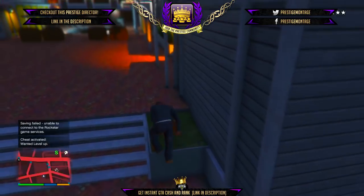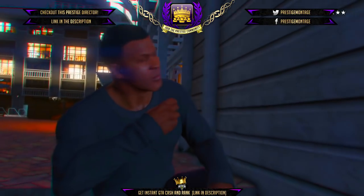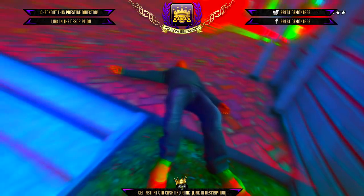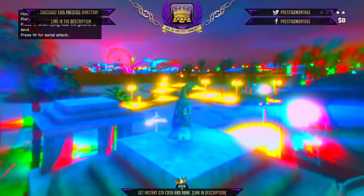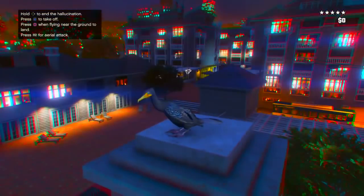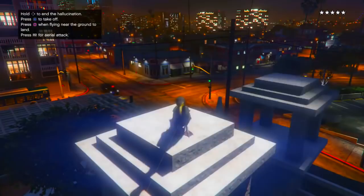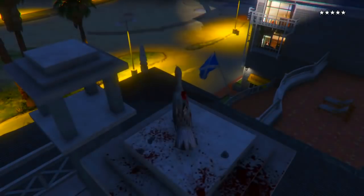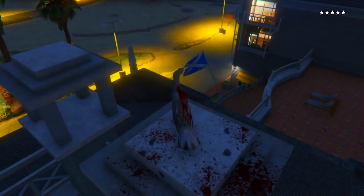Cops do kill you a lot faster once you've got a five-star wanted level. What you want to do is eat that peyote plant and turn into any sort of animal — it doesn't really matter what you turn into. I turn into a bird or some sort of creature; you can turn into a dog, a cat, anything like that. Now I'm going to speed up a little bit because it's taking a while to kill me. What you want to do is let the cops kill you.